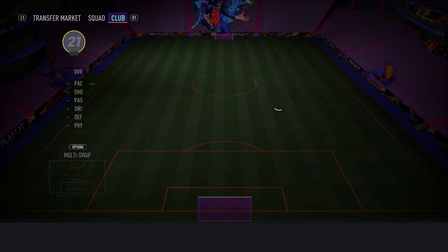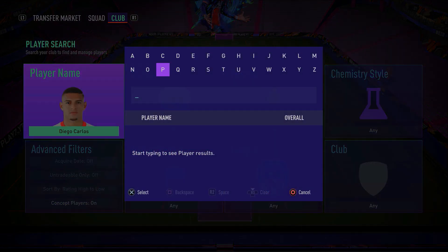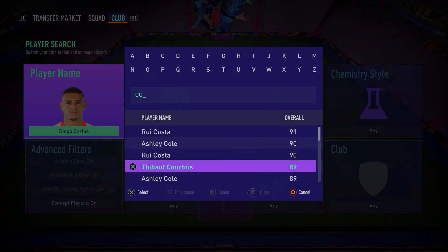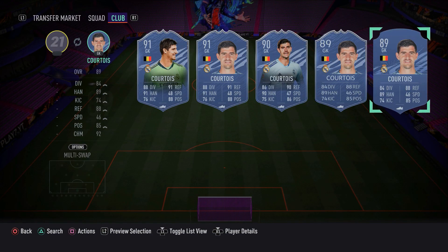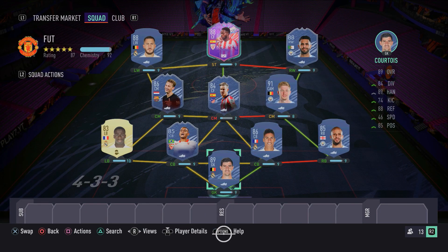To complete this 800K team in the goalkeeper spot, with that strong link to Rafael Varane, we have Thibaut Courtois. Make sure you guys go in and pick up Courtois — the 6'6 man is absolutely fantastic. He's a beast, he should make a lot of saves, and I really do like Courtois in this game.